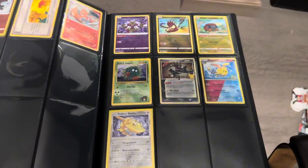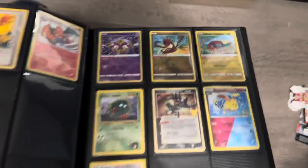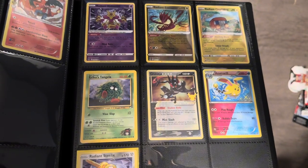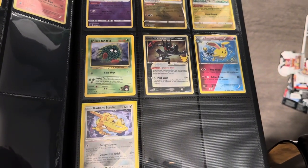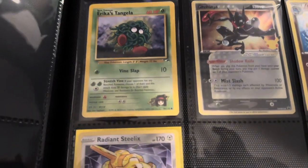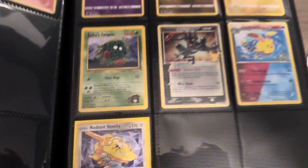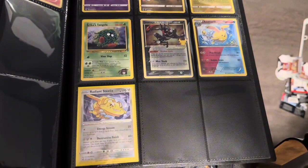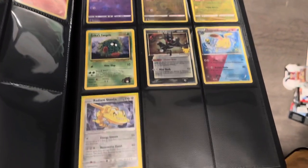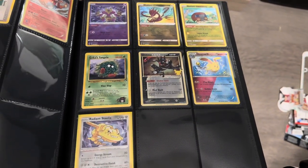These are my shinies. I'm pretty sure this is a shiny Tangela. The rest are definitely shiny — Alakazam, Eternatus, Charjabug. A lot of these are from Crown Zenith, probably my favorite set to date. Obsidian Flames is amazing too. There's also Erika's Tangela — that's old, maybe 1995 or 1998, hard to read. Then Greninja promo from Celebrations, and Azumarill shiny. I used to have a Shiftry and Bisharp too but I don't know what happened to them.